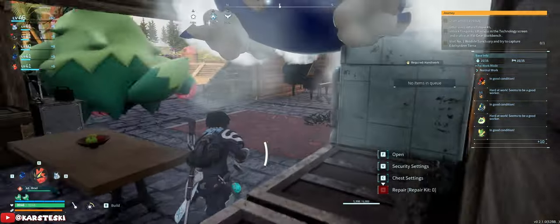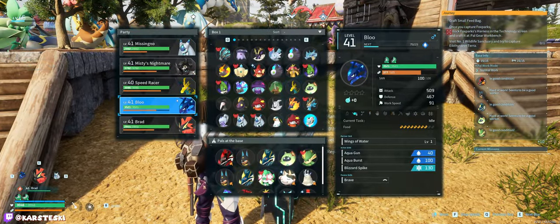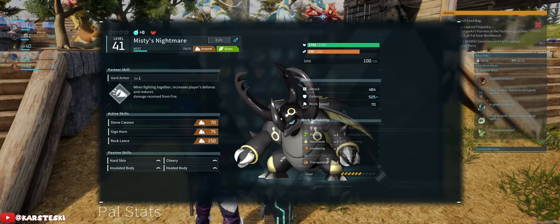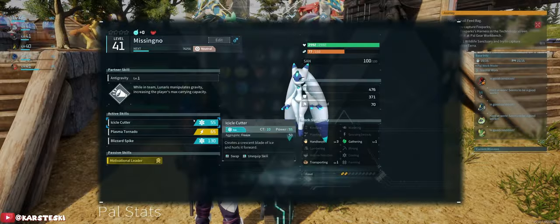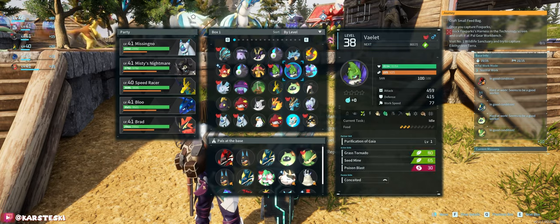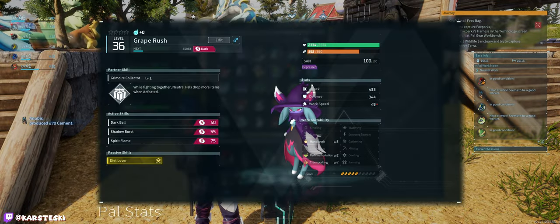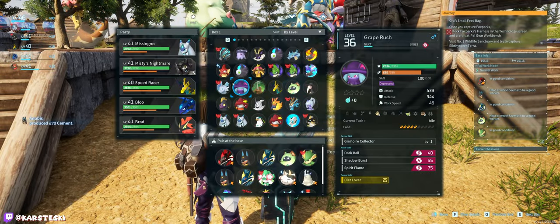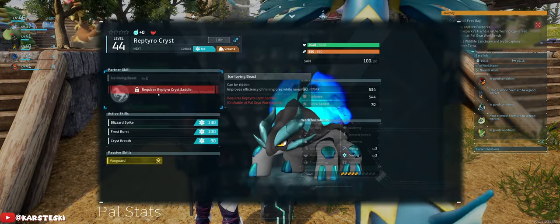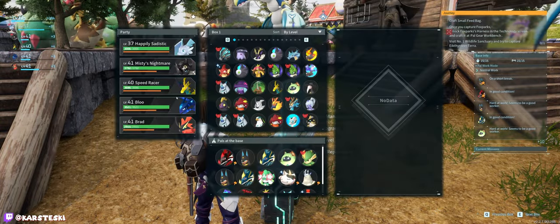I'm wondering who to take - we could take Blue, Brad, Speed Racer, and then Misty's Nightmare. Maybe we could put a dragon type attack on Misty's Nightmare. What about our links - no, Missingno is not exactly the most useful for combat. What about Quiveren? Yeah, we're definitely taking Quiveren. This is one of the reptile Chris that I caught in the cave and is probably our highest level pal.